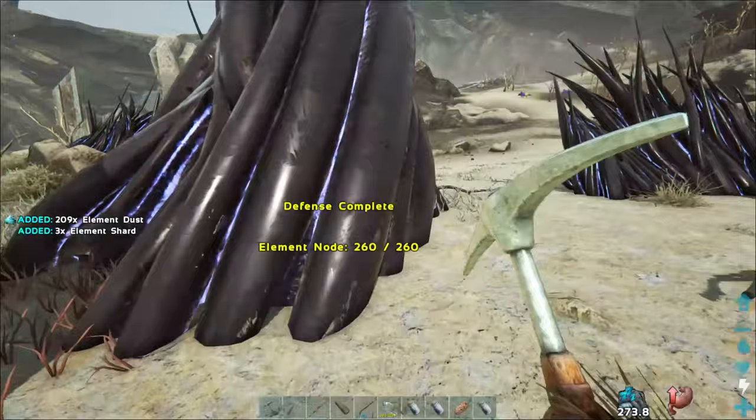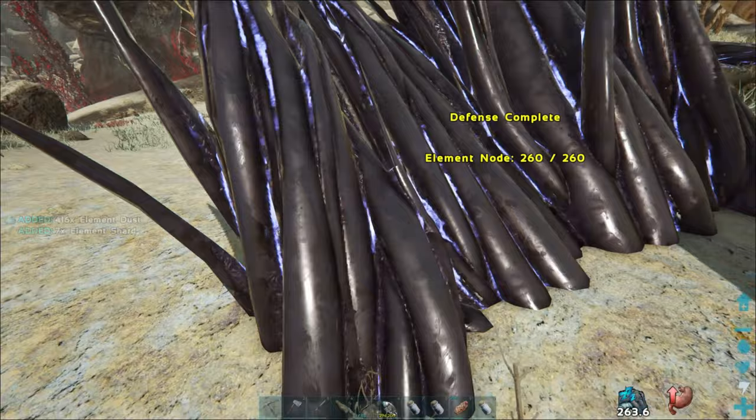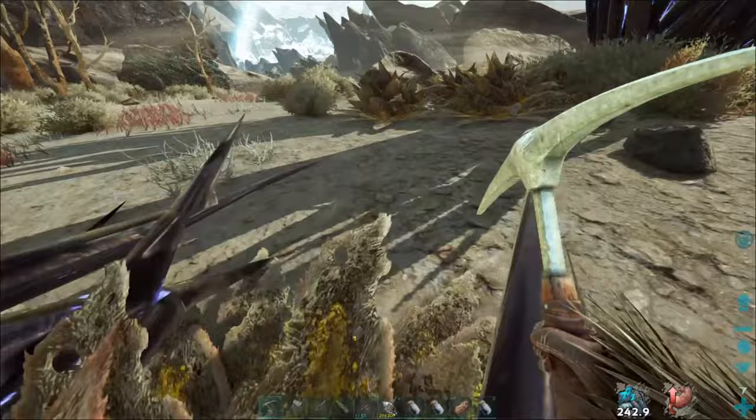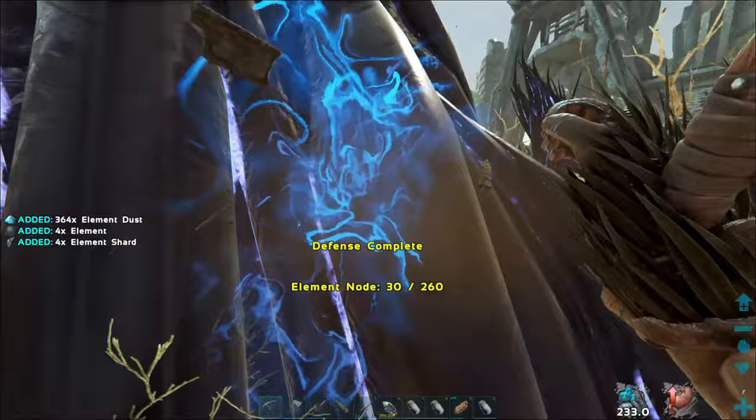Go ahead and use your pickaxe - look at all that element! There's some sheets, a bunch of dust - you do get dust, I couldn't remember - and then shards. The good thing is we can take all that into the city terminal and make full sheets out of it. Hopefully we get quite a bit - at least enough to start on our base.